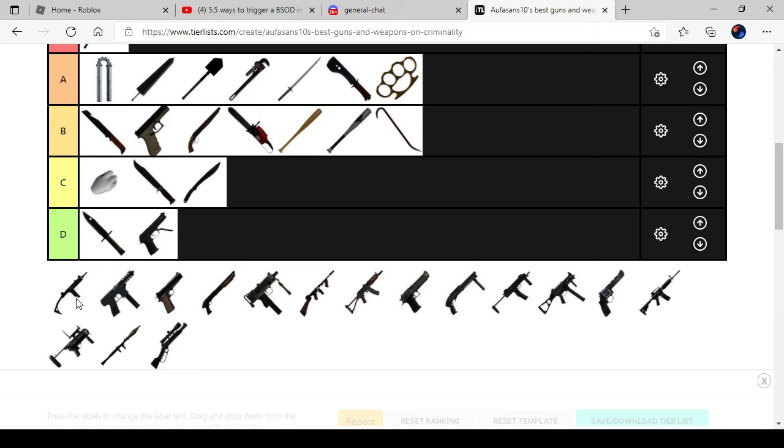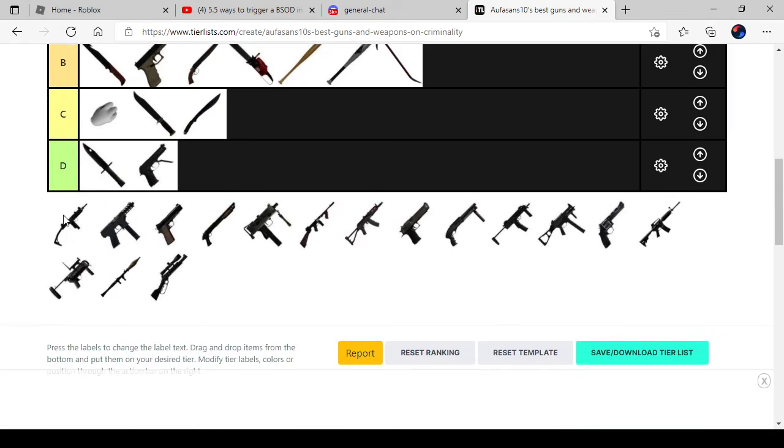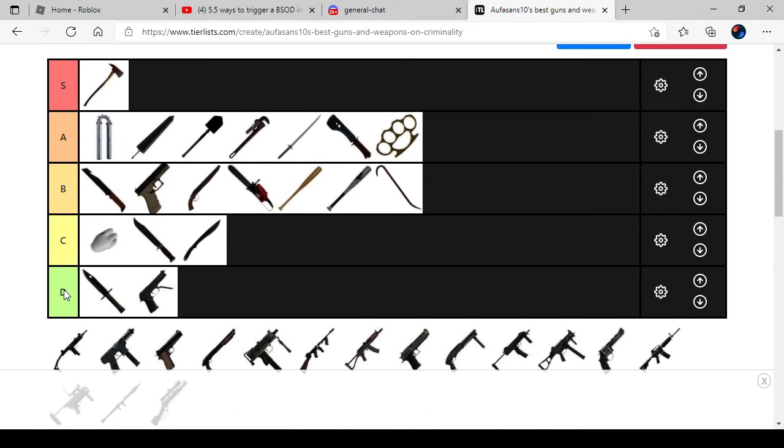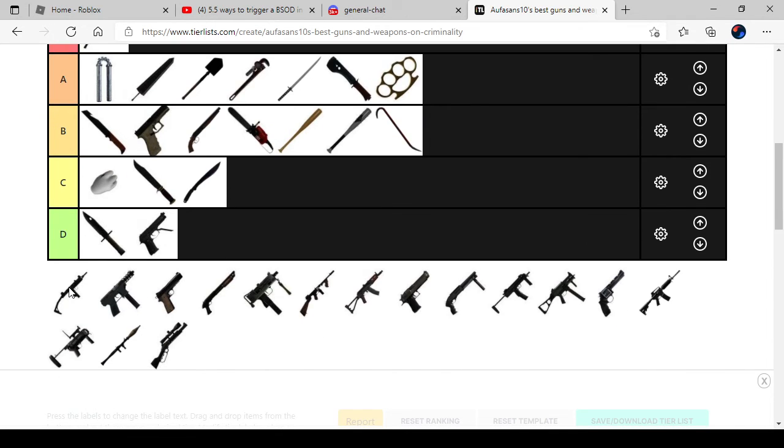The Uzi — an automatic and semi weapon. The Uzi is actually the gun I always use. It costs 1,400 cash to buy.